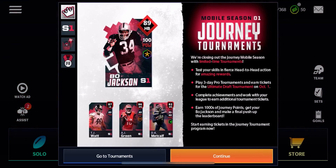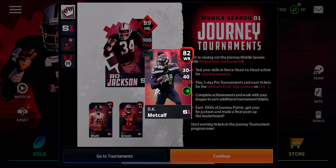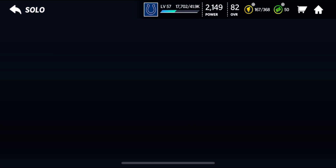You have T.J. Watt, then you have A.J. Green right here, and then you have a DK Metcalf right there. So let's go over to the new Journey Tournaments section.